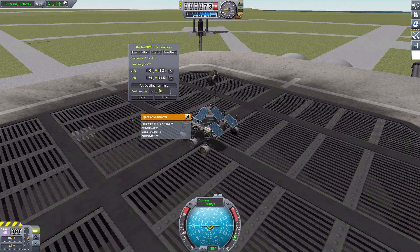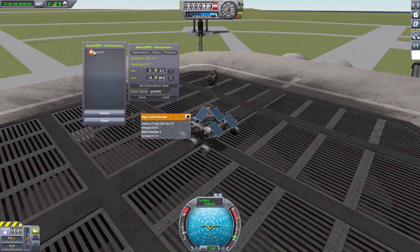If we call it 'Point One,' we hit Save and it gets added to a list. Hitting Load shows Point One saved in our Kerbal GPS destination list. I cannot tell you how much time this is going to save me in games where I've got boats out on the ocean or little bases up in the mountains.